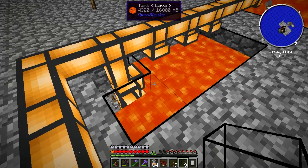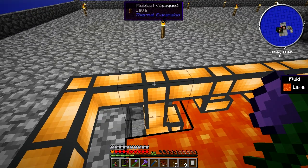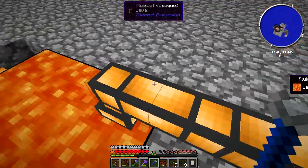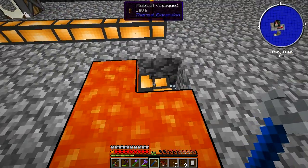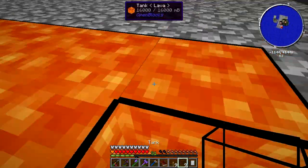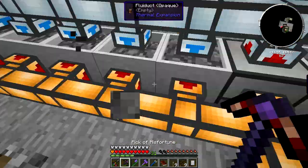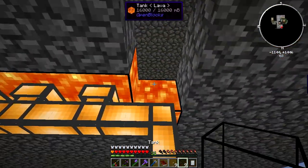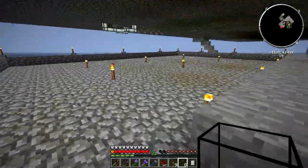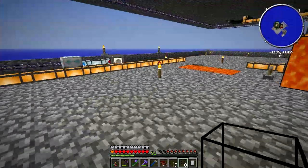I think there's a problem. Maybe not — I stand corrected, there is no longer a problem. What did she do? The Glacial Precipitator typically requires snow to craft it, and she took that requirement out. She made it two water buckets instead. Not that snow's hard to get. So I'm ready to hand in my next quest.